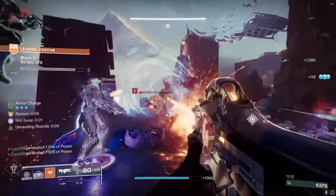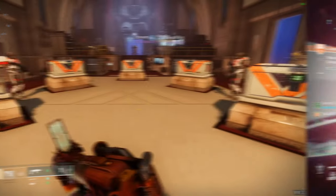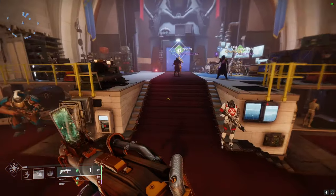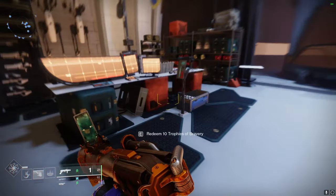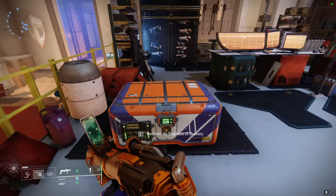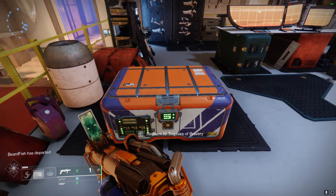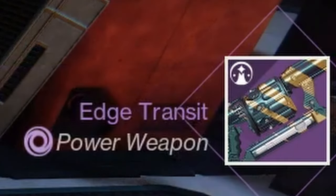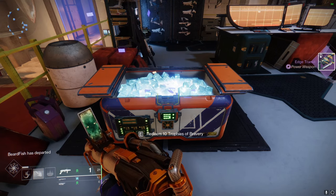Starting things off, you want to manage your new economy with these newer tokens that they added that allow you to buy the brave weapons from the chest. It's very similar to the keys and dares at the treasure chest, and with this, you have to turn in 10 of these tokens of bravery. Every time you do that, you have a chance at the weapon, and this follows the attunement. You can attune one weapon type in the content vault, and it will make it so that you have a 50% chance at that weapon, and then if you don't hit that 50% chance, you get one of the other weapons.